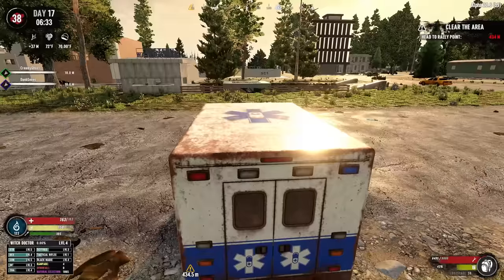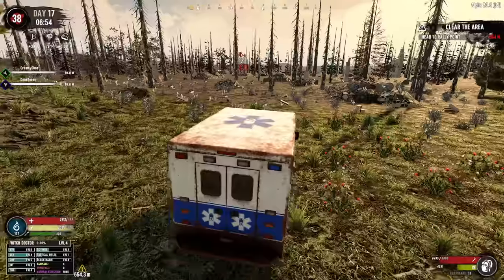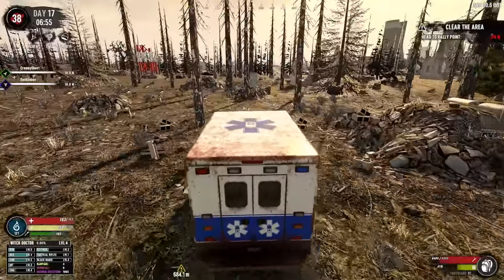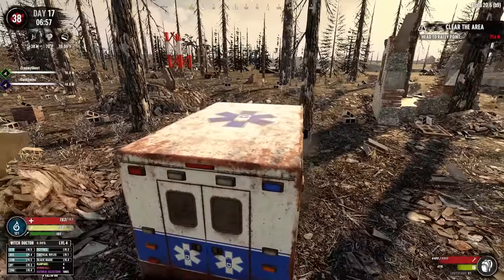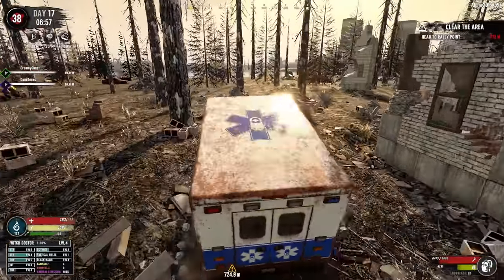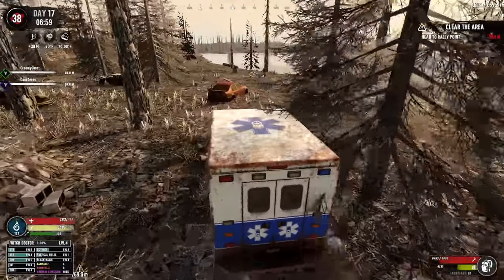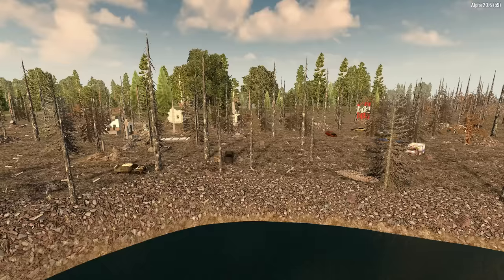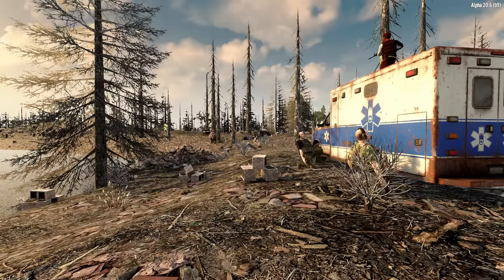I'll take the ambulance — it seems to smash through the wasteland stuff pretty well. Let's back out and find ourselves a construction site. I want it to be still very close to the trader, so I'll do a straight shot over to the Wasteland. I can definitely see the lake over there — a nice lakeside resort, just what the doctor ordered. Let's just park it right here. There's a couple zombies to clear out and a bear over there — come on boys, open fire!